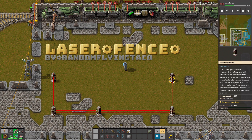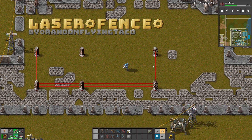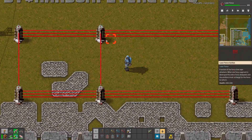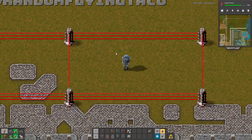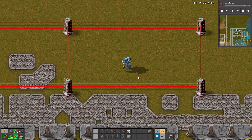Hello guys, in Laser Fences! Thanks to this mod you can build those nice walls that use lasers instead of walls. This mod is inspired by Combat and Conqueror, so it's pretty interesting. You cannot walk through them and enemies also probably have a problem with that, so let's test that.